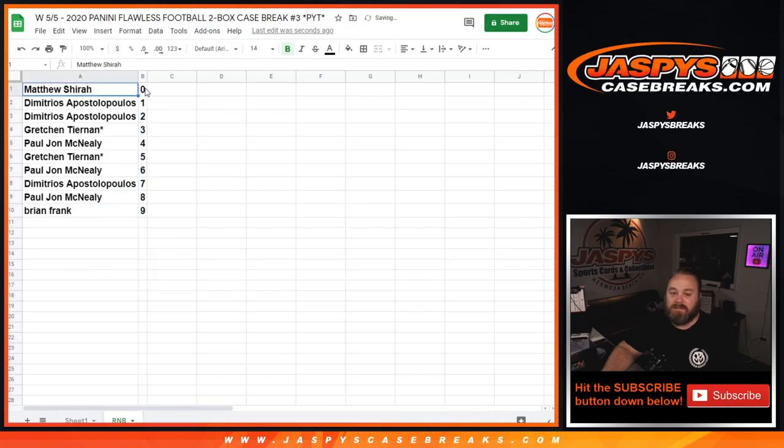So Matthew with the 0 spot would get any and all redemptions for these 5 teams, even known 1 of 1 redemptions. While Dimitri would get any in-person 1 of 1s for those 5 teams as well.